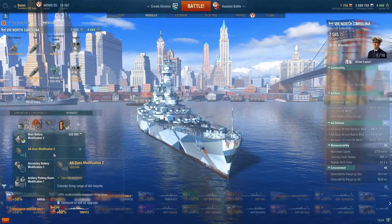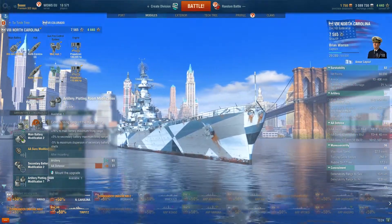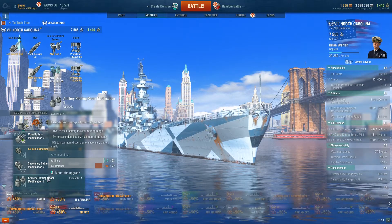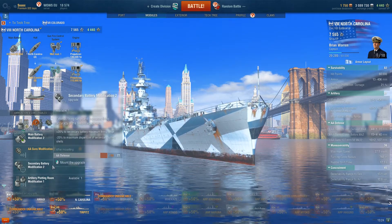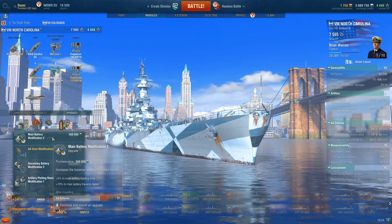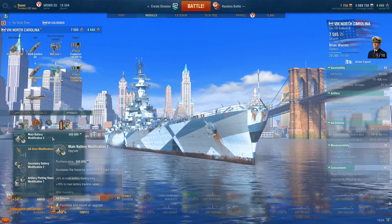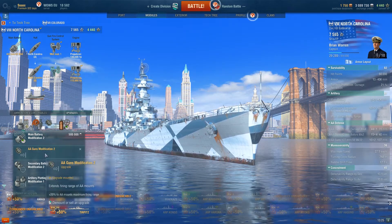In the third slot, I've gone for AA Guns Modification 2 because it's the flavor of American battleships. You could go for Artillery Plotting Room, but you don't need the range — the further the range, the worse the dispersion. You're not a secondary battleship, so no secondary battery modification. You could go for Main Battery Modification 2, but plus 5% to loading time for plus 15% traverse speed isn't worth going over 30 seconds reload in a battleship. I would highly recommend AA Guns Modification 2.